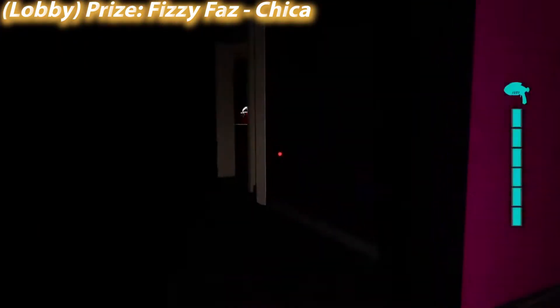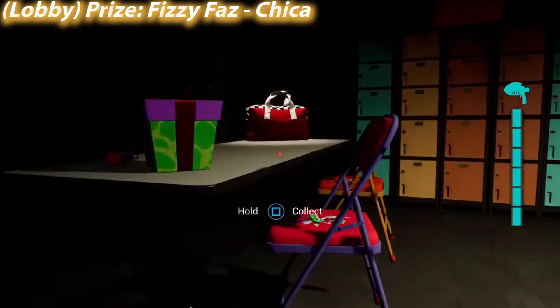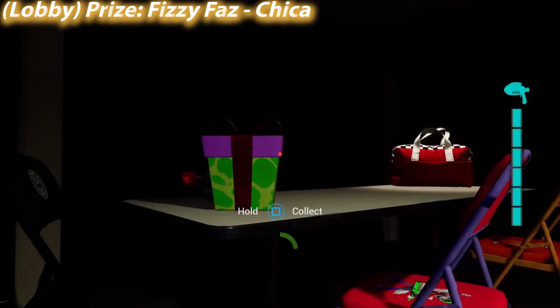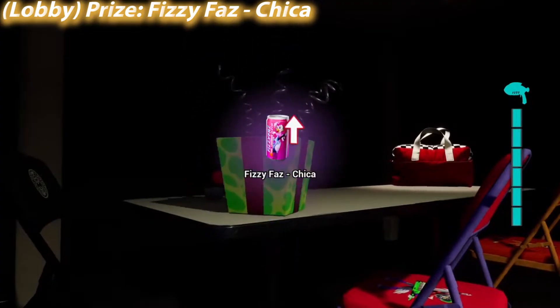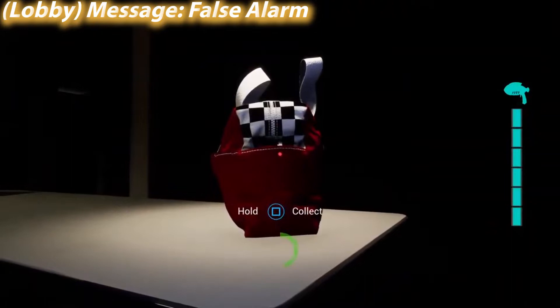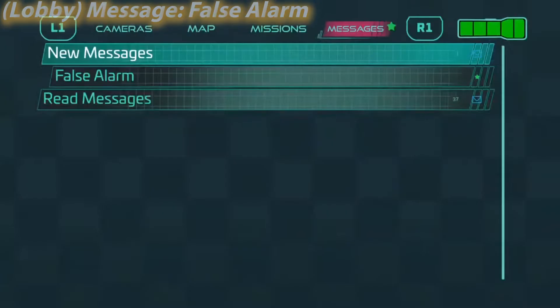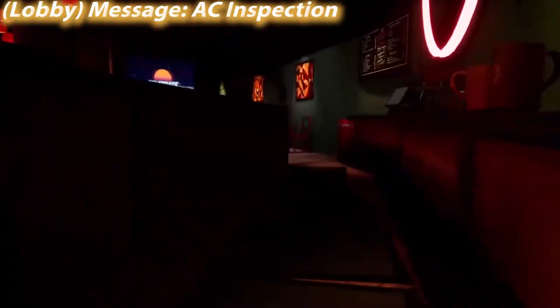We're in the lobby now and Chica's roaming around trying to murder us. You will notice in some of these clips that I have the phaser blaster, which obviously you wouldn't have at this point in time. That's because I missed these collectibles when I was first here and had to come back for them much later in the game when I was wrapping up all the collectibles I needed.